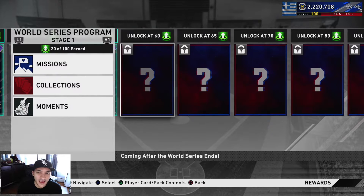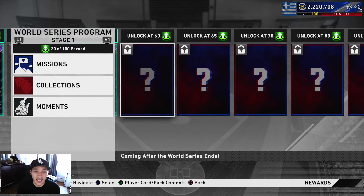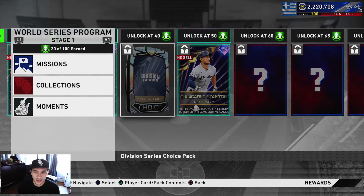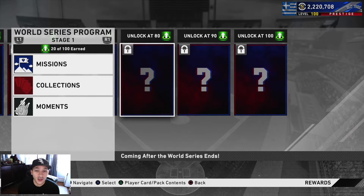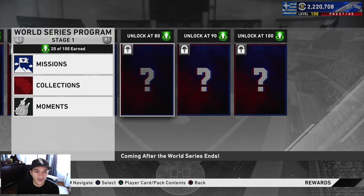That gets you to 50 points and you can unlock Stanton now. For the other 50 points, there are six more choices — likely including a Championship Series pack and a World Series pack, meaning four or five more players. One has to be Rosario, who won the ALCS MVP, and another has to be Corey Seager — those should both be 99s. The rest should be 99s too, especially given we already got a 99 Stanton. That raises the question of why some cards are only 93 or 95.